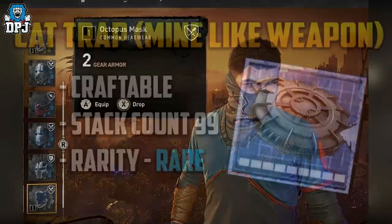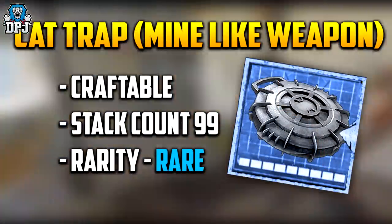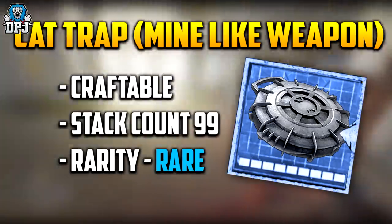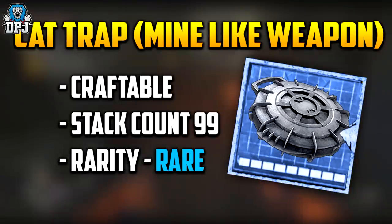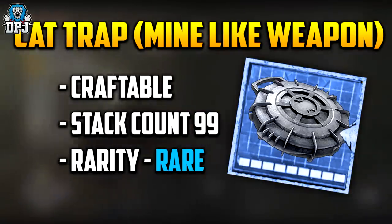Next up is the Cat Trap. Within the files it shows signs of being a mine-like weapon. With its rare rarity, I actually think this could be a fun one to use, but no further details can be found on this one. Although tied to easter eggs within the files, I do think it's an item for an upcoming release.